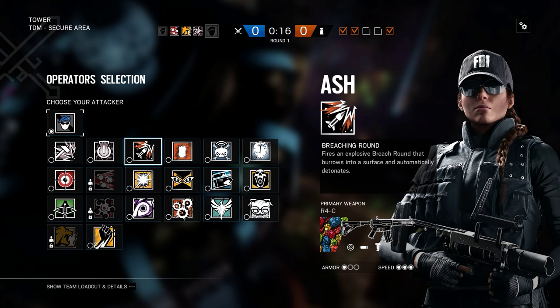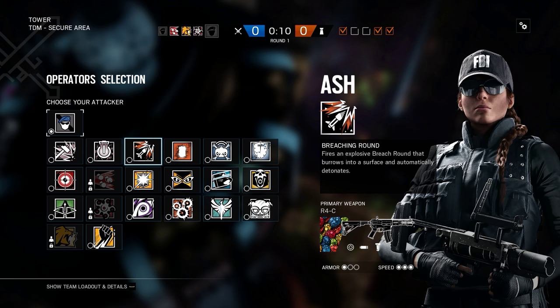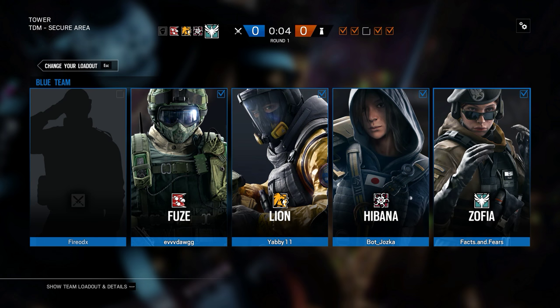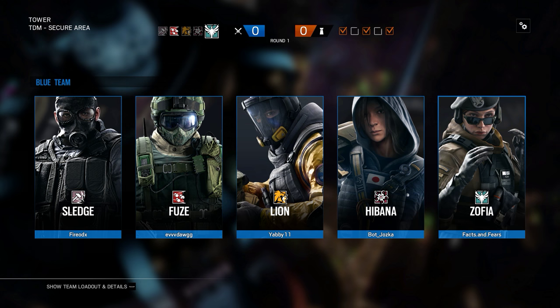It's a tower. Big tower. Basement up, or do you want to go top down? I want to take the top tower and then plant B, which is the middle of the tower.